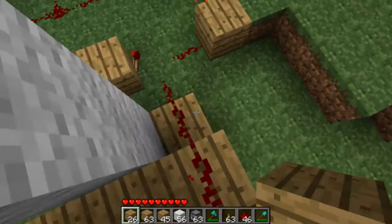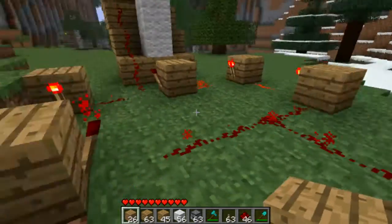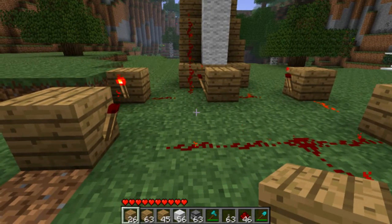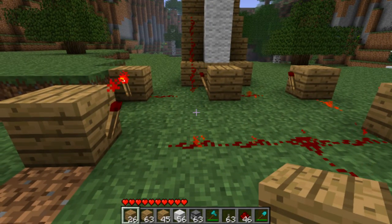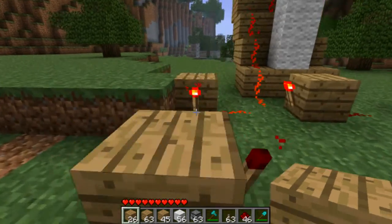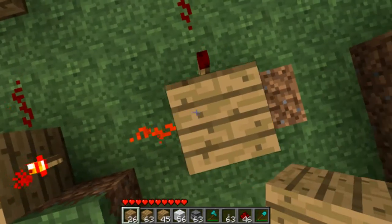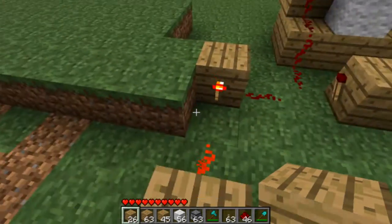And to make it automatic you need this contraption right here. To make this contraption you need an odd number of blocks, and you need to place the torches either clockwise or anti-clockwise.